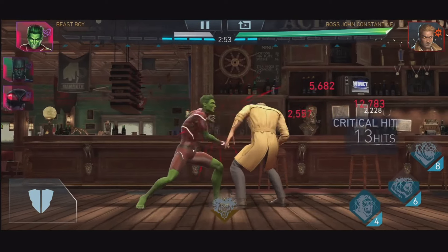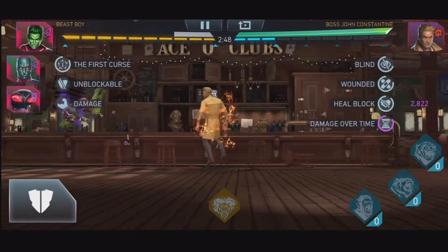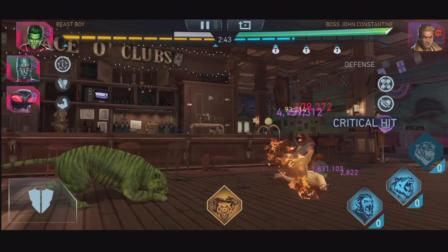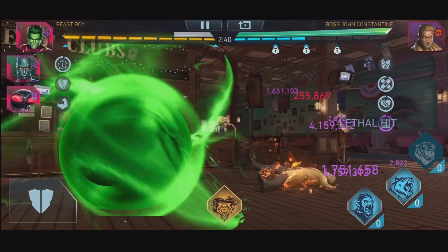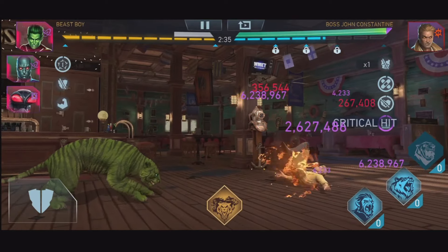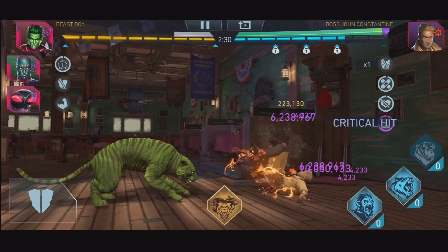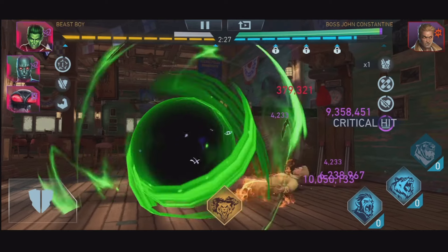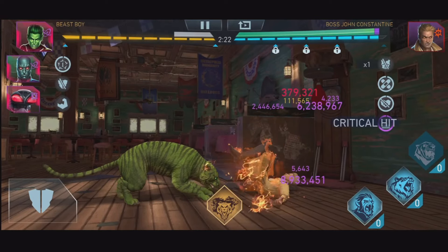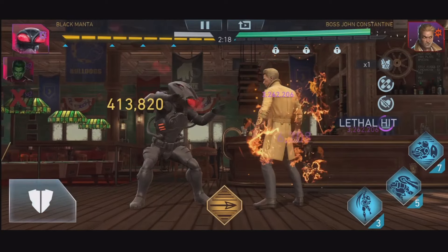If your first curse is on, that means even if your character dies they will revive back. That's what I'm talking about — keep doing specials in order to maintain that first curse, which you can see on the left side right next to Martian Manhunter. There is a timer that is running quite fast, but every time you do a special it resets. And it's written 'one' over there, which means that's the first curse. And if you die and that first curse timer is not out, then you will revive back.